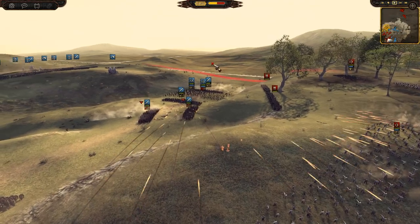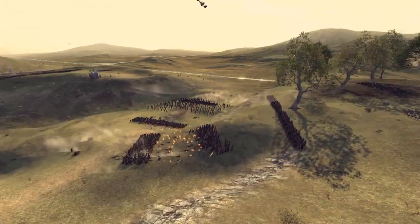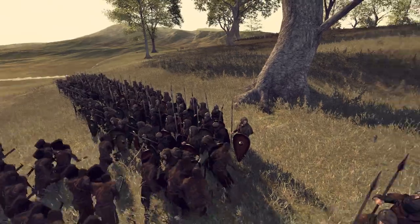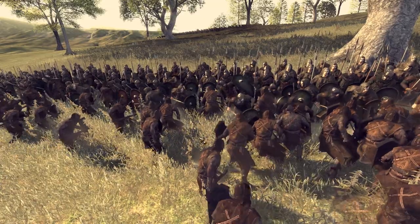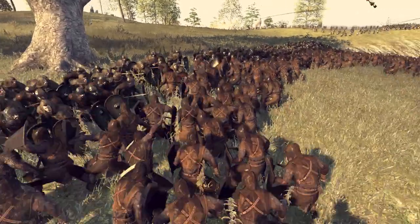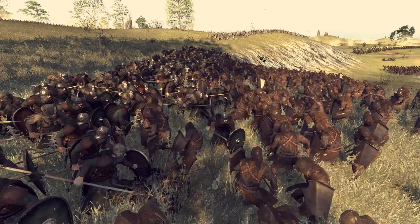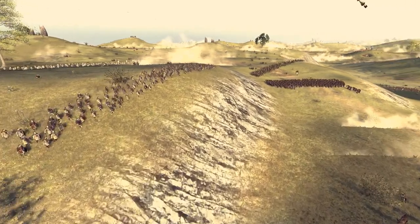Fire arrows - devastating! They took a load of guys out - very effective. Usually they're just to break people, but they're actually getting a lot of kills. These scouts are going in against the Breeland spearmen and they're probably going to end up dying. Look at that guy - he just got impaled on the spear. Insane. We're using some other mods to improve animations, along with the sub-mod and Rome 2 buildings.